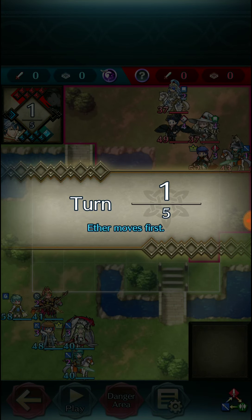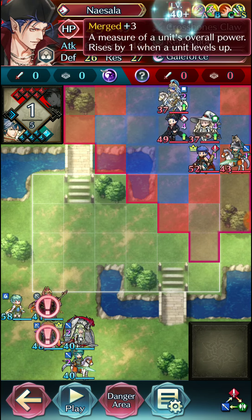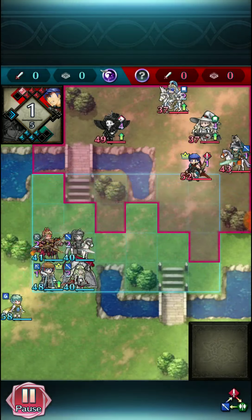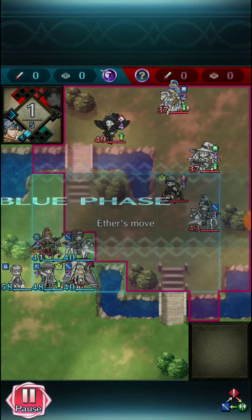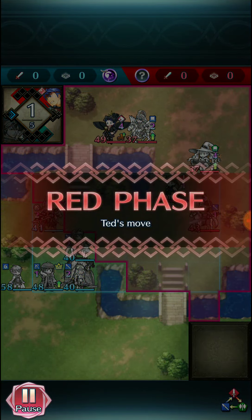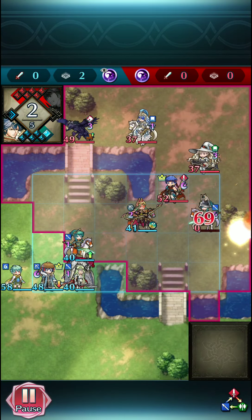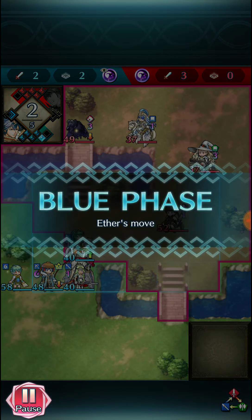Our main strategy is focusing on pressuring turn one and going for favorable one-for-one exchanges. Sometimes you can make a play where — if you're familiar with chess — it's kind of like gambiting a pawn: you sacrifice one of your units but gain the initiative for doing so. Theoretically if it's just a constant one-for-one exchange you would lose, but it depends on the scenario. Here we're just being careful to pressure enemy units while staying out of their threat range. They go for an advance on our units and I decide to go for the one-for-one exchange.